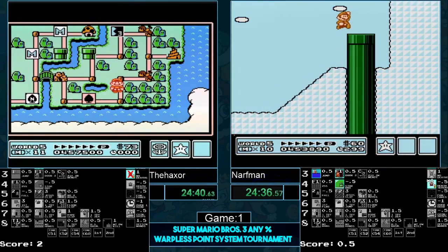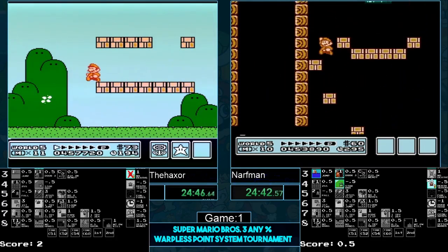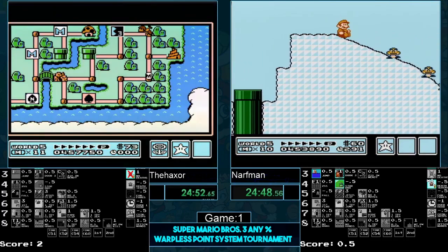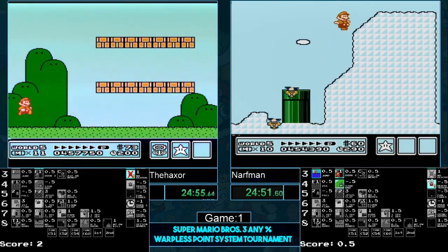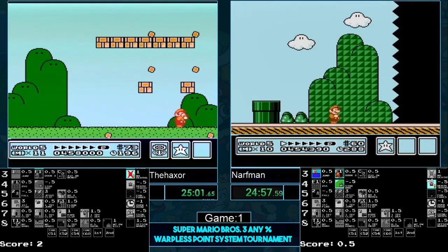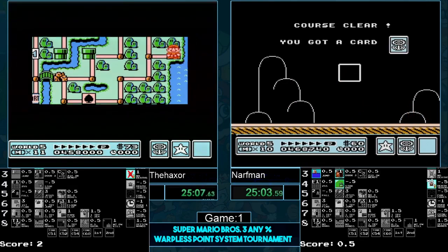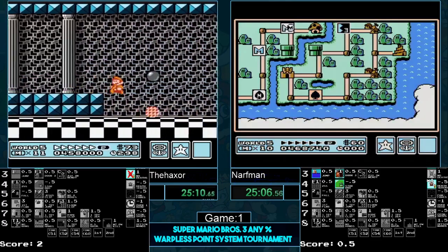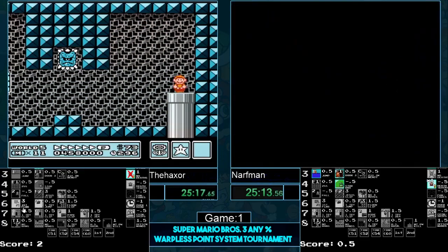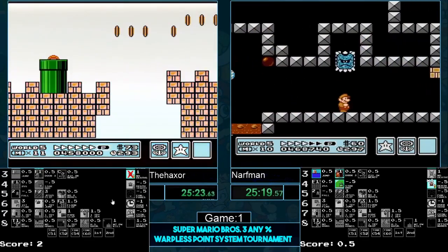Narfman instantly got a movement of four — very unfortunate, you hate to see that. Does the shaft a little bit faster than Haxer, catches up a little bit — a little body rub. Haxer unfortunately getting bad RNG, not much he can do about that — it's a P-wing. He already got bad RNG and there's nothing you can do now. The world five hammer brothers — Haxer getting a movement of four too, so both of them unfortunately are punished. Haxer is not taking damage — he's on the right track for that beautiful original power-up.